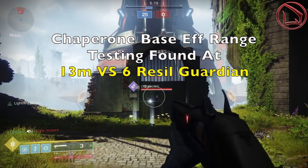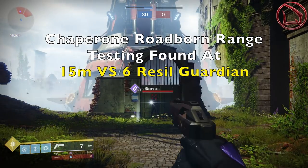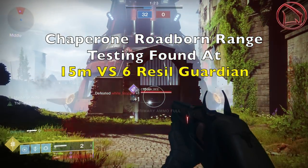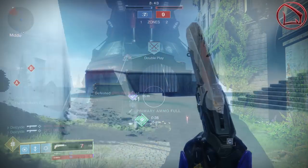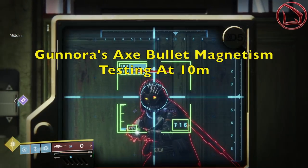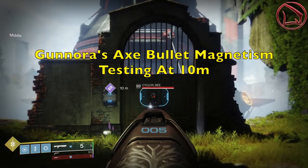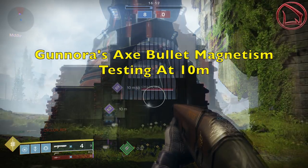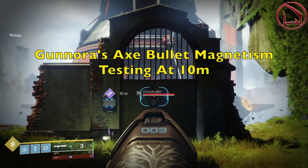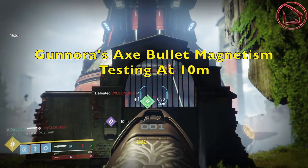Remember that the Chaperone happens to have that perk known as Roadborne, and that perk is actually going to give you an even greater effective range. Testing at 14, 15, and 16 meters, I discovered that I didn't quite one-shot Guardians at 16 meters, but at 15 meters it was still able to one-shot when Roadborne was active. Now for the bullet magnetism testing with the Gnorra's Axe: going around 10 meters or so, I tested three times on the right-hand side of the head and three times on the top of the head, seeing how much I could miss and still land a shot. As I went out further and further, it was mind-boggling that I was able to miss by that much of a margin of error and still land shots with the perks I happen to have.